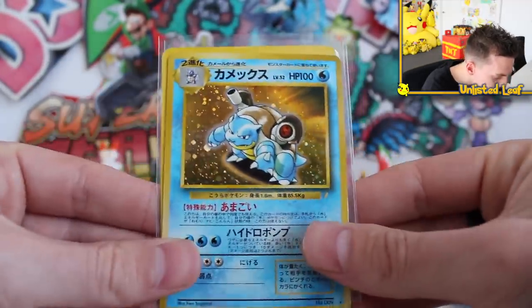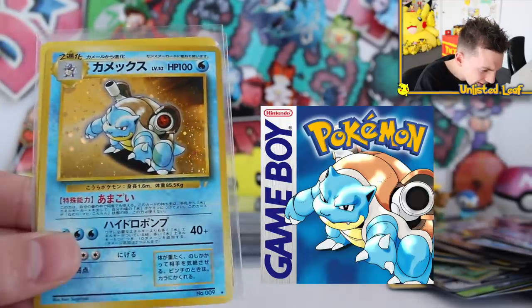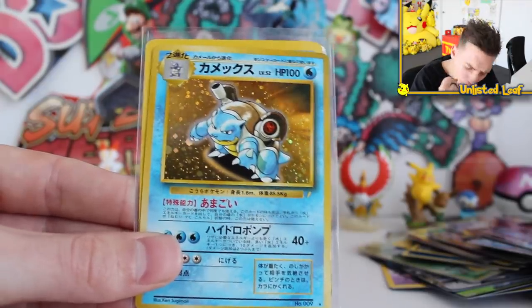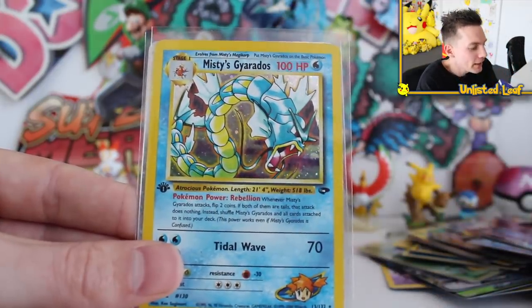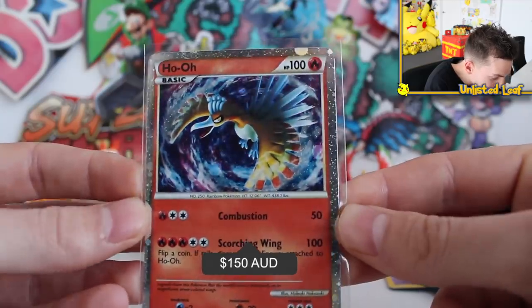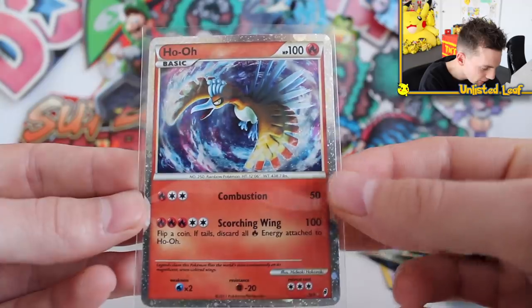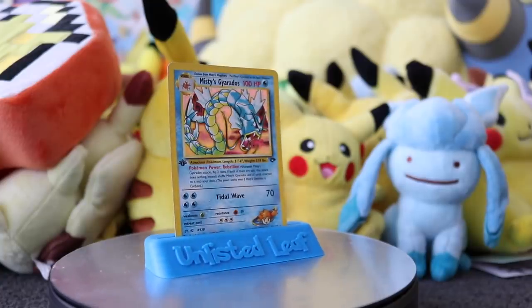First edition Jungle Butterfree, Sableye V, Power Gear GX, Alolan Ninetales GX. And then — I love Blastoise — this is literally the exact Blastoise artwork that was on the Game Boy for Pokemon Blue! Now I've got it on a card. That is sick; it's going to look so good in the collection. Then we've got a Holo First Edition Misty's Gyarados! Then a Shiny Ho-Oh — I think out of Call of Legends — probably better condition than the one I already own which has wrinkles. And then we just casually cruise by a first edition Gyarados!